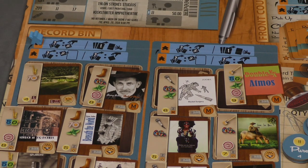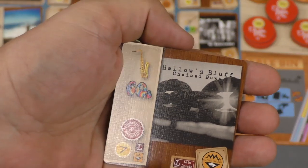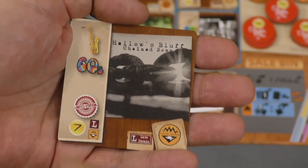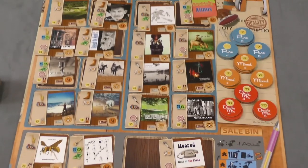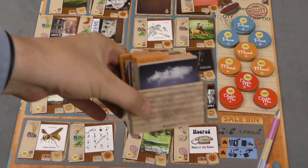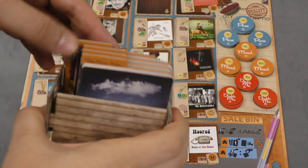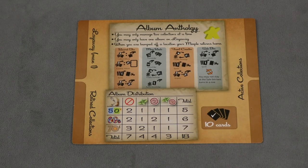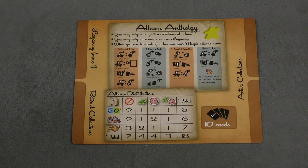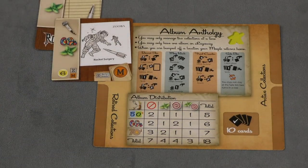The sales bin is very similar to the record bin, except that when you go here you can pay one less symbol. You still have to pay the genre symbol, so for jazz I can pay jazz and 60s and ignore the limited, or jazz and limited and ignore 60s — so these are cheaper. Whenever you take an album for any reason, you drop the other albums down and add a new one from the stack. There are some folder cards in the deck that when they come out, they clear out the sales bin and magazines and add new ones. When you reach the very last, final scoring happens. When you go to the record bin, you can also put a card on layaway — paying for part of it now and finishing it later with different actions.